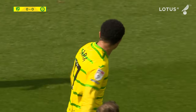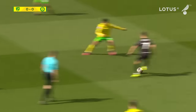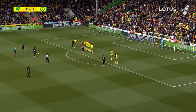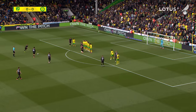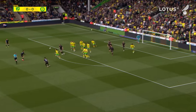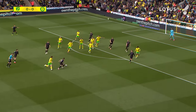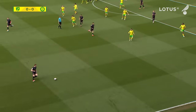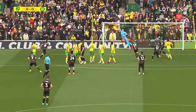Free kick given to Bristol City, really good position this for Twine, who's up to the ball now. Takes the free kick and Gunn makes the save — just got there. What a save! That looked like it might be destined for the top corner. Knight then follows it up from distance, it's blocked by Sainz and away it comes. Norwich know they're in a game here.